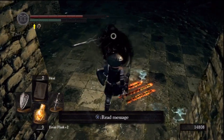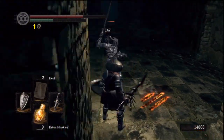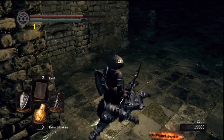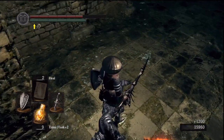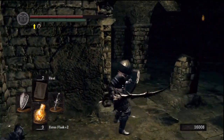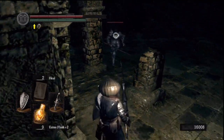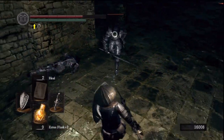By the way, this is the area where Ornstein and Smough become regular enemies. Don't you just love it when games do that? I love a guy's death. I was just kind of like, argh. That's just a standard burning-to-death animation. I don't know why you're so impressed. I mean, he was on fire and everything. Hey, friend. And then he disco danced.